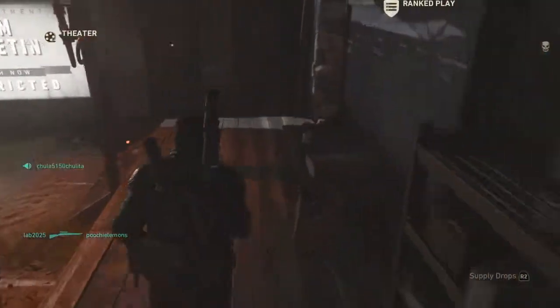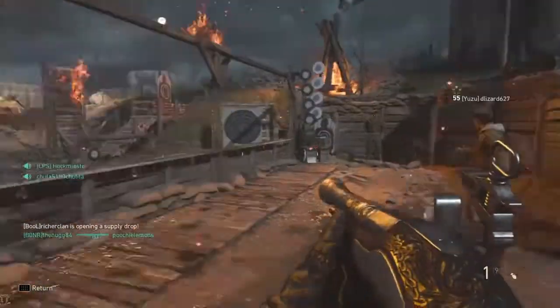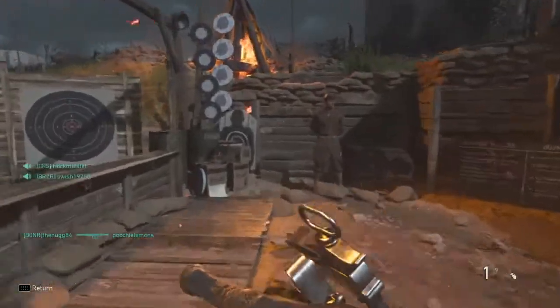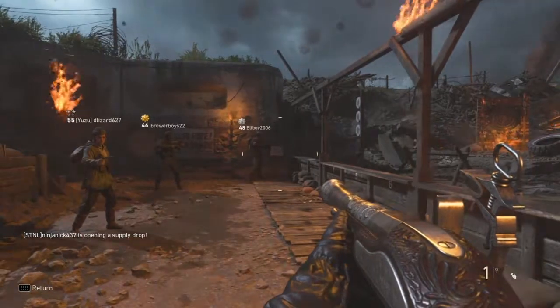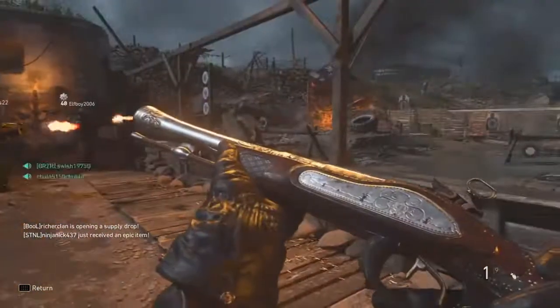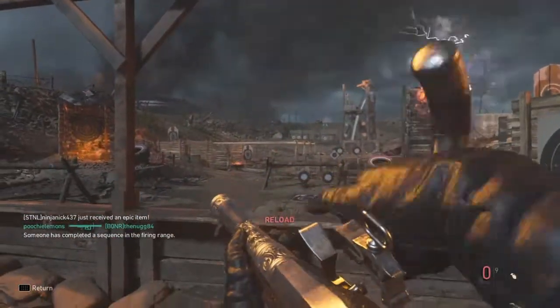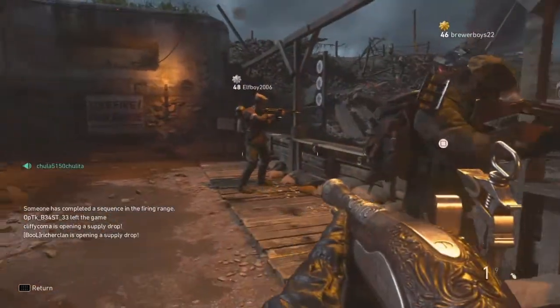I'm going to show you guys how the blunderbuss is normally — this is the blunderbuss by itself without any good mods or anything. I don't have a lot of attachments on it because many aren't needed. I'm just going to show you guys how it is normally. I have quick draw on it but it's not equipped right now. Anyway, this is how the blunderbuss works: it fires and then takes a long time to reload.